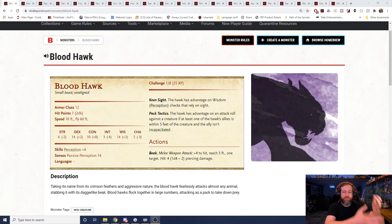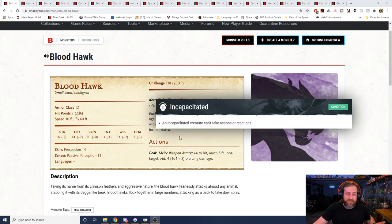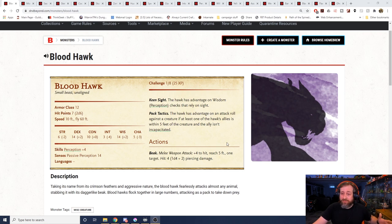Number 15 is the Bloodhawk — a challenge rating one-eighth monster from, I think, the Monster Manual or Basic Rules. If you look at this thing, first of all it's got an armor class of 12, so not great. It's got seven hit points, so its hit points are on par with a goblin or a kobold. It has a 60-foot fly speed, something goblins and kobolds don't have. It has advantage on perception checks and proficiency in perception, so if you're trying to hide from it.